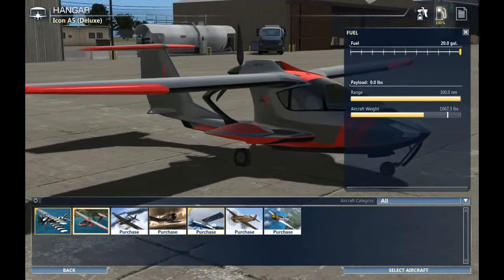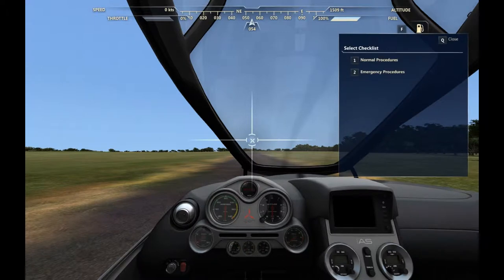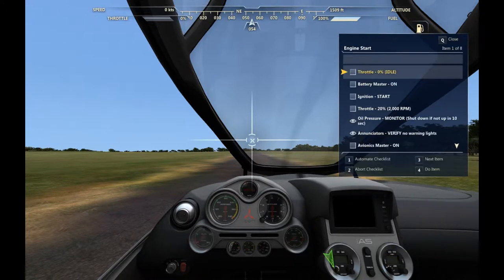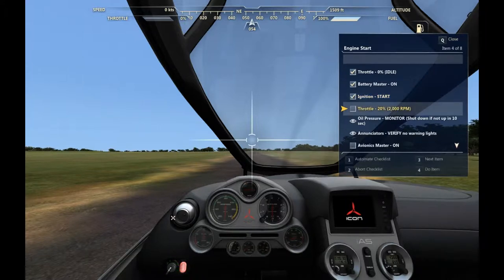Why would I need less fuel? Alright, so let's go through our flight checklist, which I think is... yes, Q. One. Engine start. Gonna turn that on. Yeah, swag.